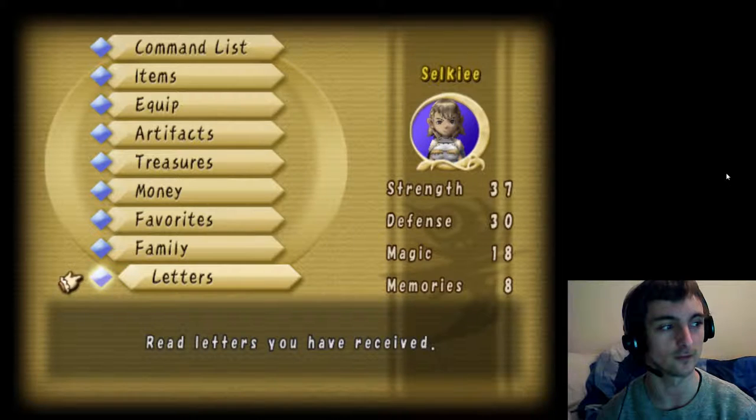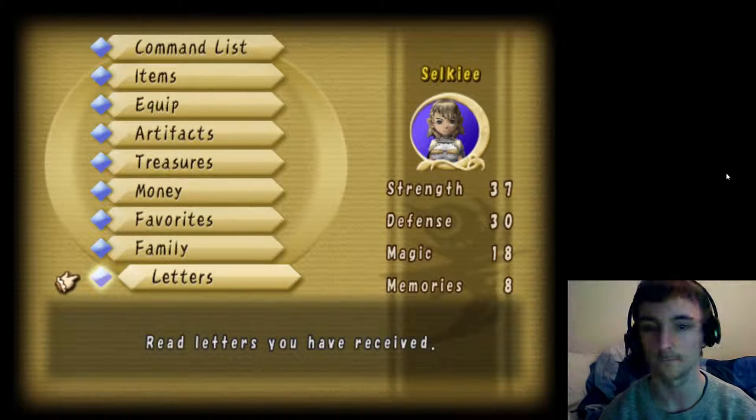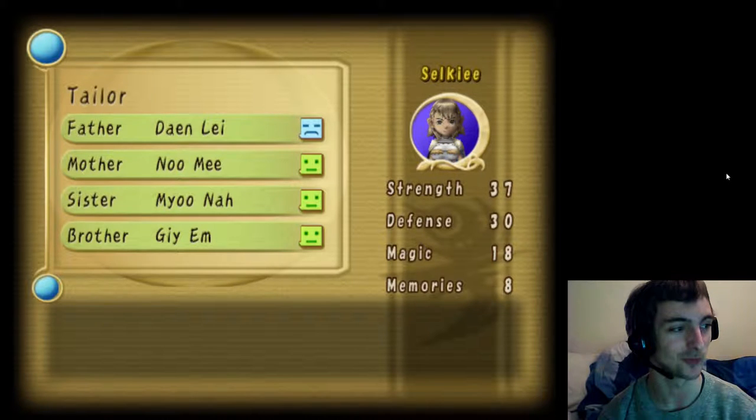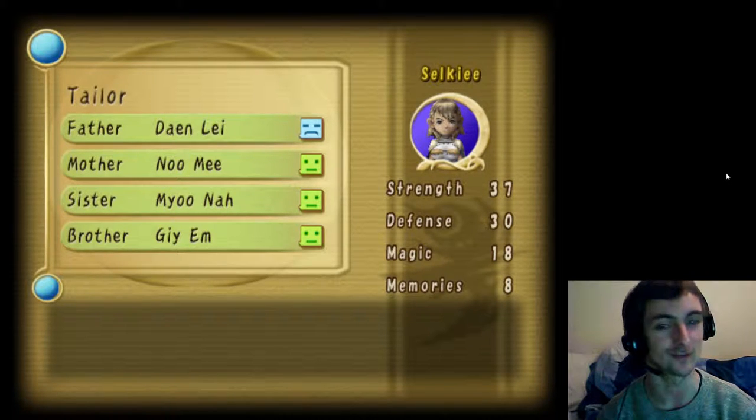Look at those stats — you want to have your character around the same point. If you don't have a gourd potato after the first level, you're in trouble.